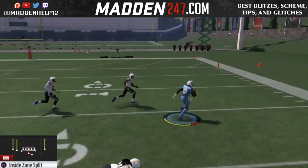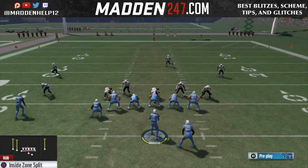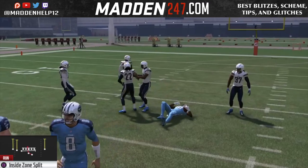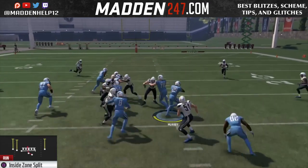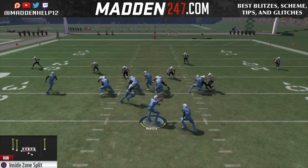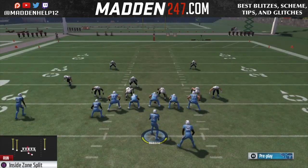This run also works well against a nickel blitz because the nickel blitzer will get picked up by that crossing tight end if you're running it to the right and they're blitzing to the left. And especially if they're only rushing three guys, you can always have that cutback lane if they're dropping guys off the line of scrimmage and sending the blitz to the side you're trying to run the ball to. So this is an overall great run against the blitz.